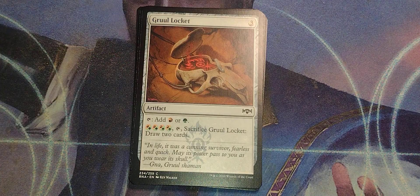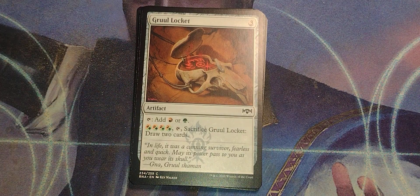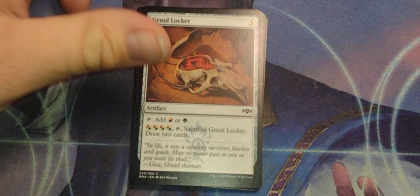Gruul Locket. 3-drop artifact. Tap, add 1; add red or green. Red, green — splitsy. Tap, sacrifice, draw 2 cards. That's a lot.